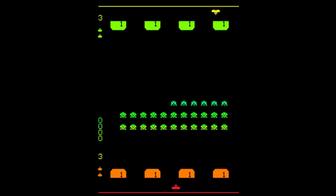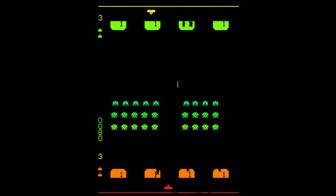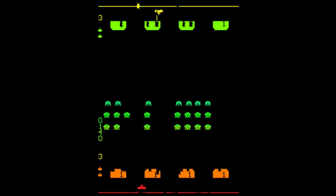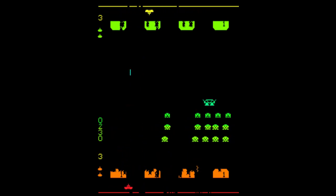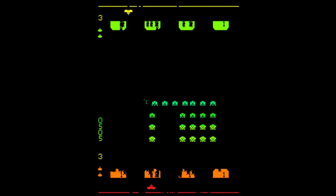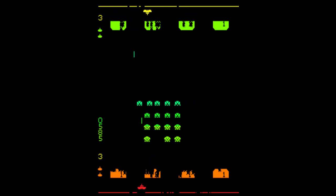Empezamos la partida — metemos el crédito. La mecánica es como la del Space Invaders original: tenemos que ir disparando, teniendo en cuenta que con la configuración inicial se pueden lanzar dos balas seguidas; para la tercera, la bala anterior tiene que empezar a desaparecer ya sea porque se va por la parte superior o porque impacta con uno de los enemigos.